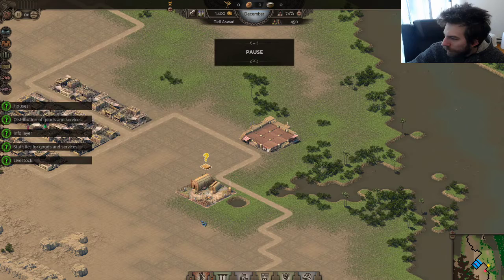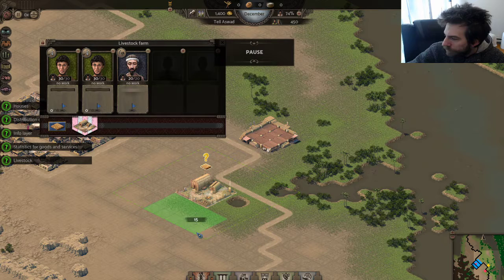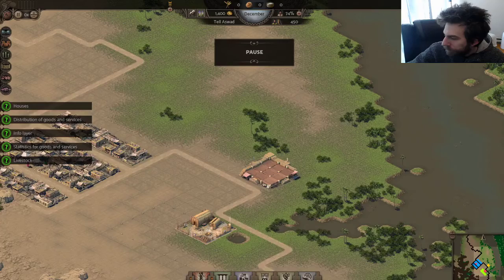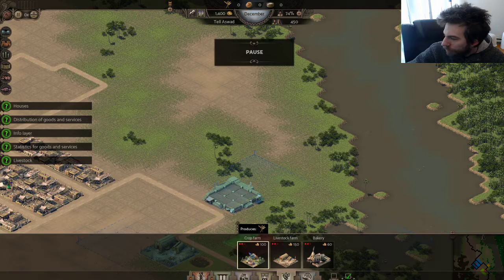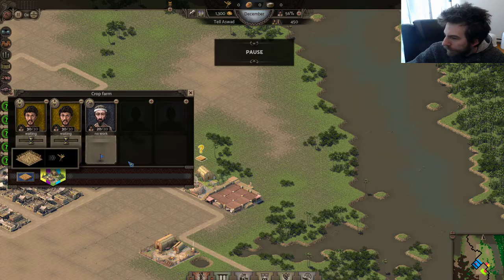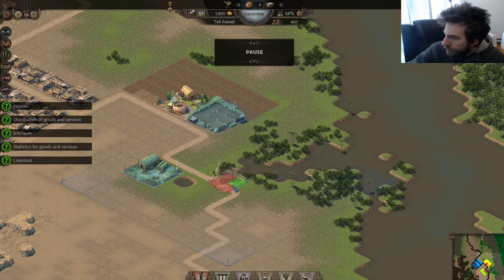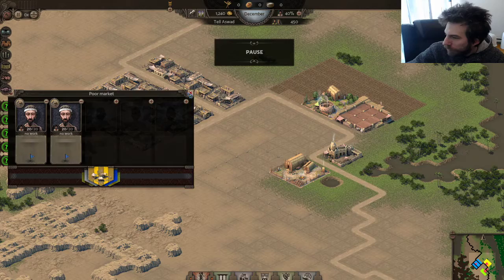Livestock is right here — I'm guessing I need to put a field for them, let's do this and probably this. That should be enough. Let's put one crop farm. I need some wheat, so let's fill up this thing with wheat. I need at least one bakery for now — let's put one bakery down. I'm guessing they're gonna go grab these goods, so let's unpause and go faster.